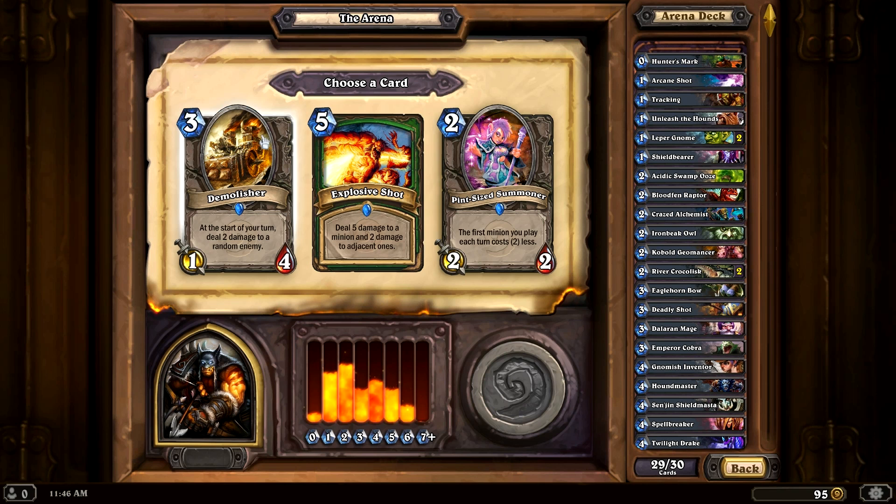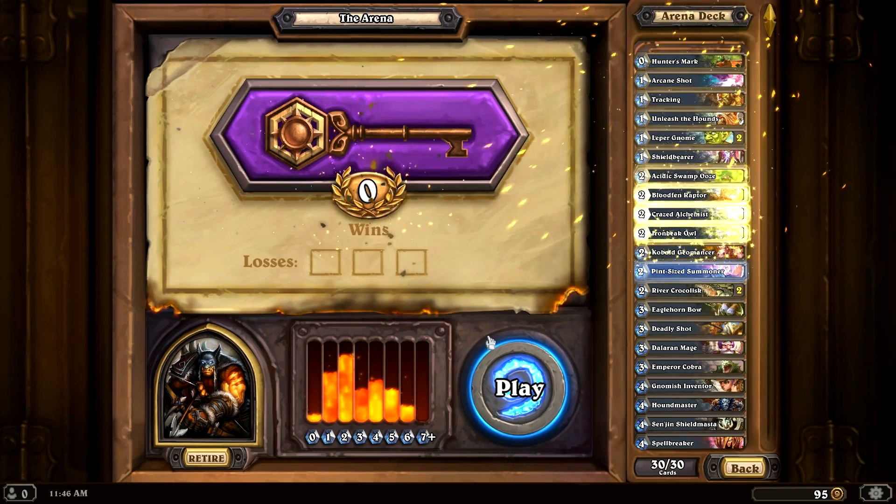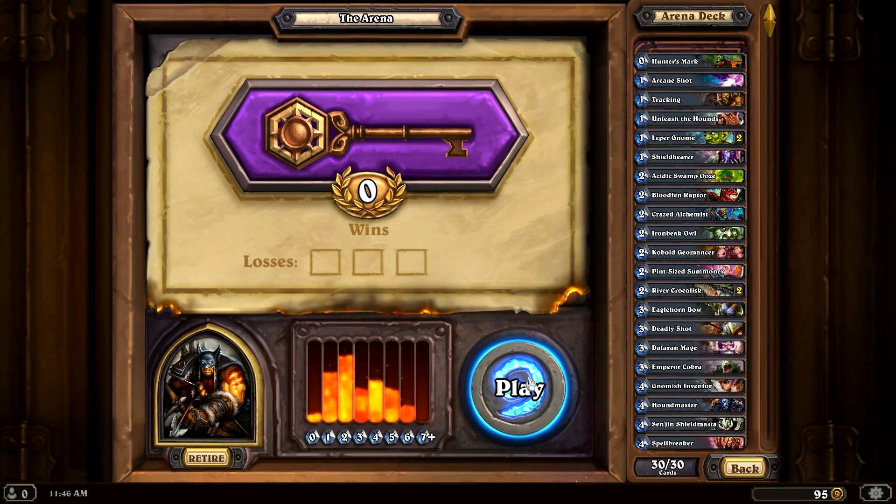I think we should take some stuff at the higher end — what about this Taunt creature? It might be very useful for me. And another Explosive Shot. I kind of like 'the first minion you play each turn costs 2 less' — that is a really useful card. I'm going to go with Pint-Sized Summoner because I have a lot of minions in my deck. So this is our deck — it's never going to change. There's many like it, but this one is ours. Let's play.